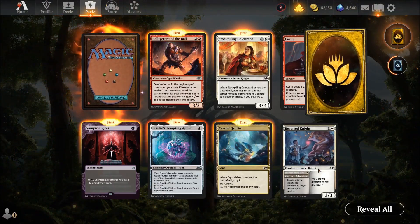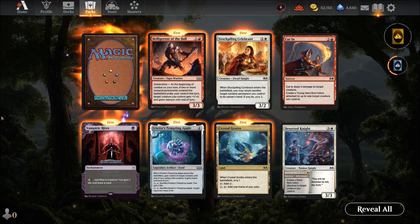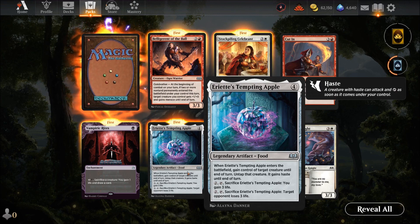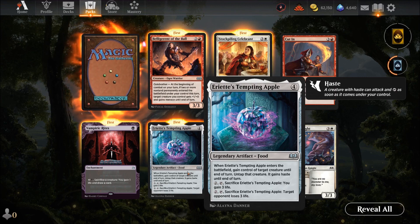A mythic! Crystal Grotto — enters tapped, scry one, then tap and add a color of mana. Not worth bothering with compared to better lands. Arian's Tempting Apple — four mana artifact food. When it enters, gain control of a target creature until end of turn, and that creature gains haste. Then sacrifice the Apple to gain three life or have target player lose three life. Would need playtesting to see if it's worth the investment.